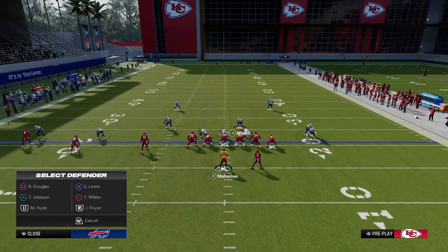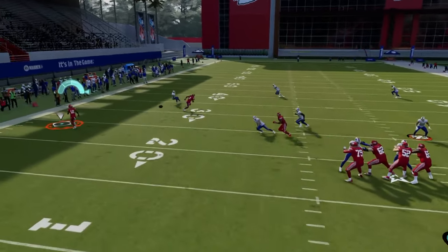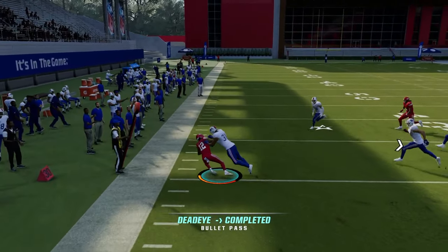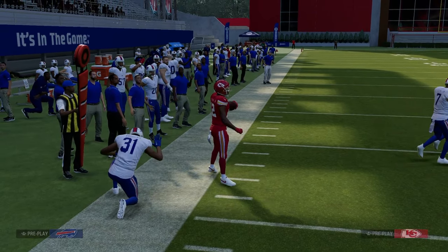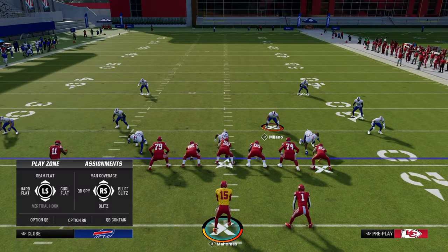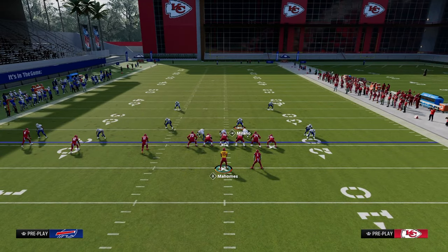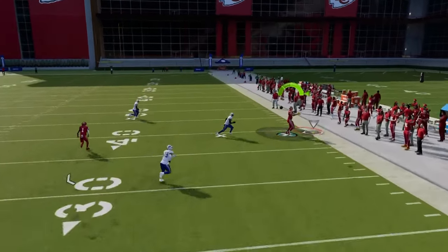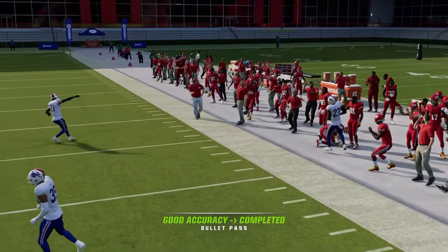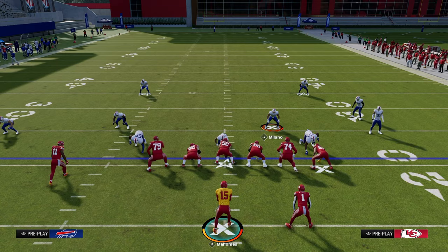If they take the slot corner and put him in a vert hook, you throw the flat route — just take what the defense gives you. Another option is the short corner to the tight end. Against cover four or cover three hard flats, throw the short corner on the right with a little outside pass lead and possession catch it — it's really effective.